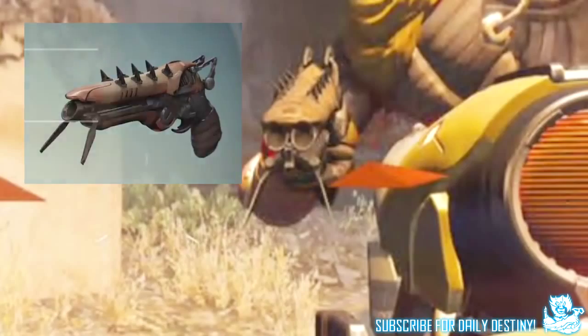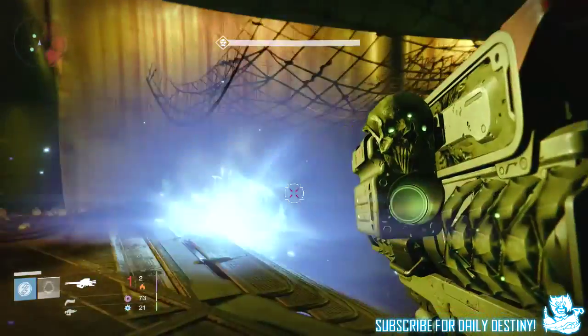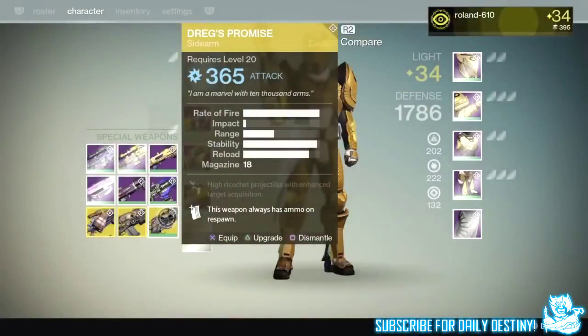Luckily in the trailer we got a quick snippet of the weapon and its mods. The first thing you can see before the Dregs' Promise is previewed is that it's an arc damage weapon. You can also see that it states this weapon always has ammo on respawn, and it also states high ricochet projectiles with enhanced target acquisition.